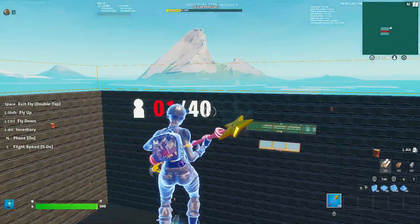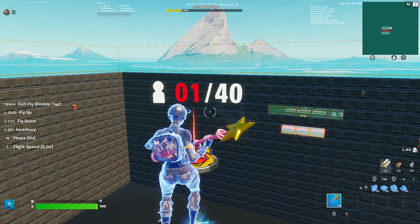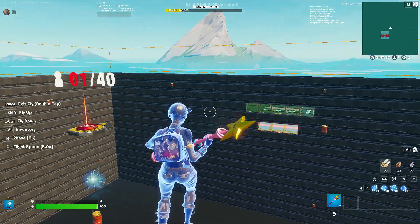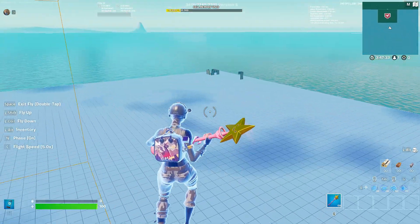Right up here you can see how many players are on the map. So if you're like, this game's kind of dead, you look up there and you can see how many players there are. If there's not a lot — maybe like 10 or something — you can just leave. But if there's a lot, you can stay and fight it out.